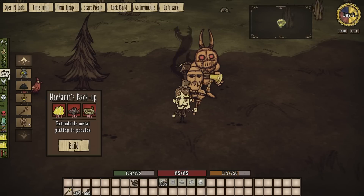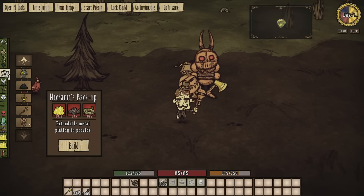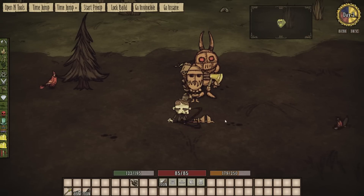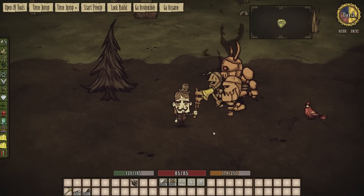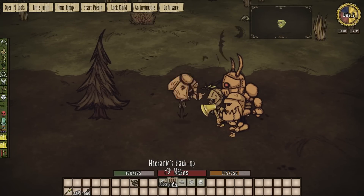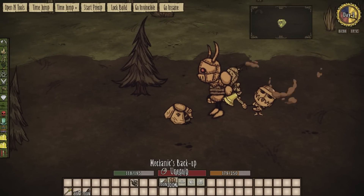There's so many things in this mod. Another thing is the mechanic's backup — extendable metal plating to provide extra protection. It costs 12 gold nuggets, 3 gears, and 5 ropes. It looks like a backpack but it is actually armor — look at that, it's actually armor. So it will protect him. Very cool. And if we use it, it's kind of like the berrymhat like that — and now he's just hiding. Great!